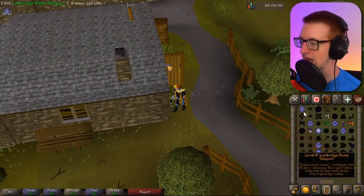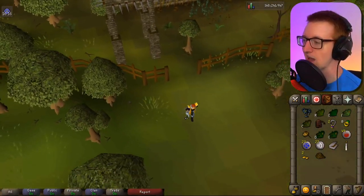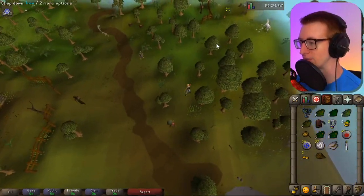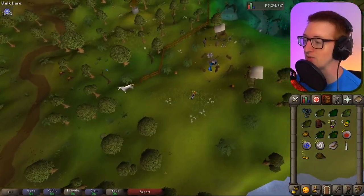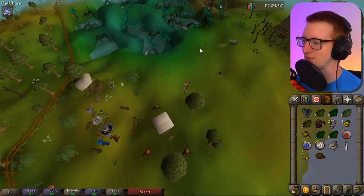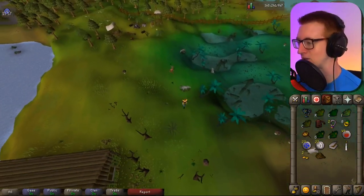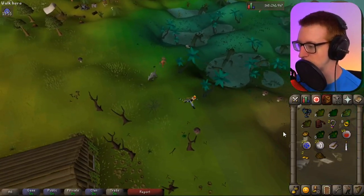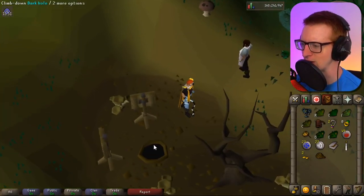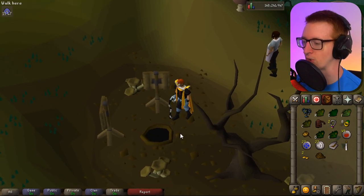Now I think it's time to head to the Lumbridge swamp. There are some dangerous sections inside these caves, so if you don't know what you're doing, you're going to want to listen up very carefully. There are a few slayer monsters in these caves, so they specifically have ways to punish you if you're not paying attention — that's kind of the theme of slayer monsters. Here's the way down.